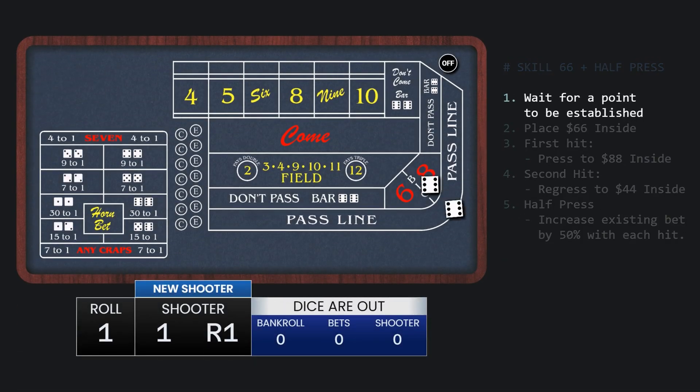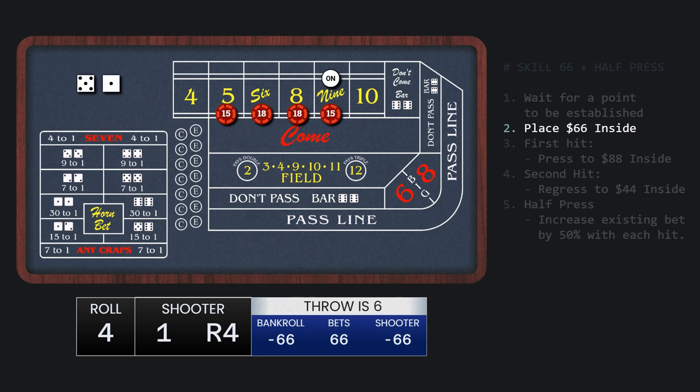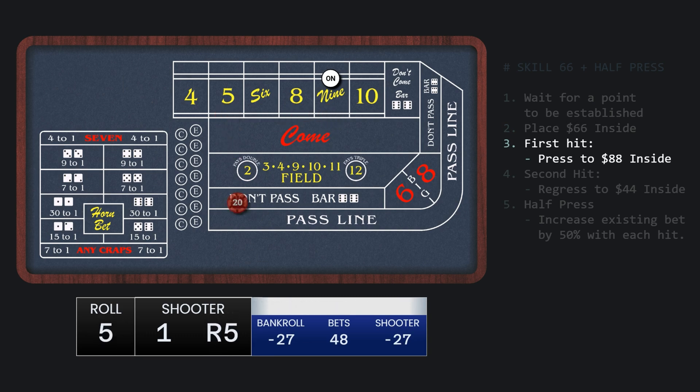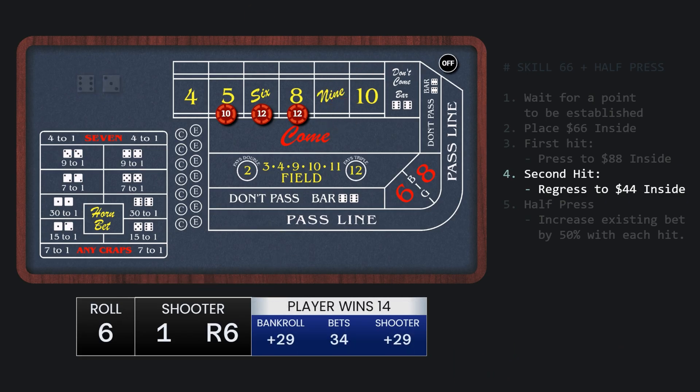Let's run through a demonstration. The point is 9, so we'll get set up. There's the first hit, so we're going to press to $88 inside. Notice at this point the bankroll is down $67 — that's the most we'll be down for any single shooter. That 8 is the second hit, so it's time to regress down. And the 9 hits — that's also the point, so the simulation is going to wait for another point before pressing it up.